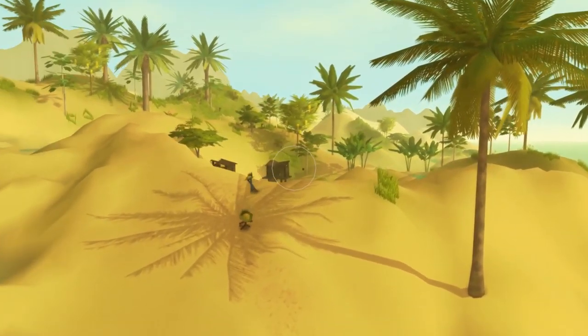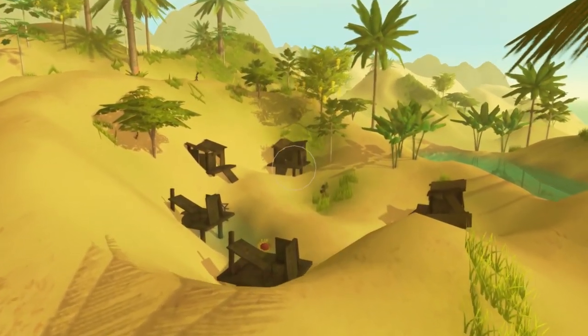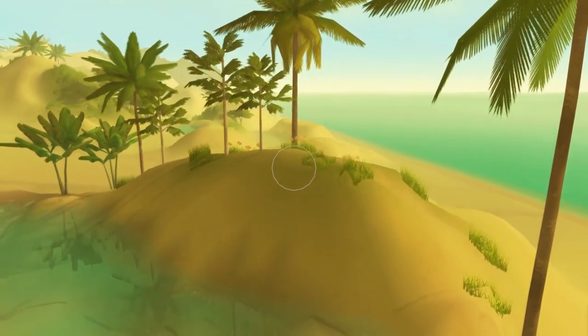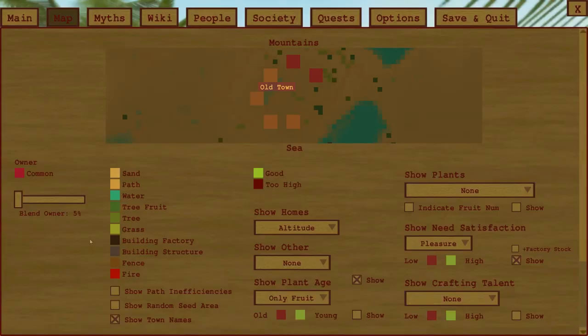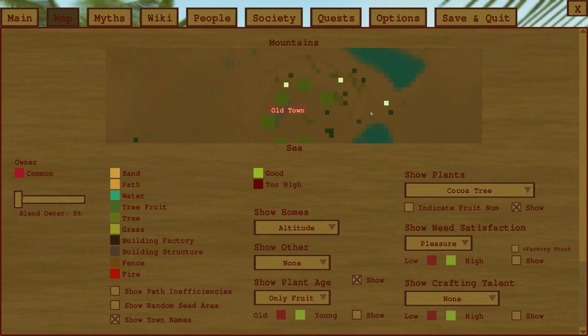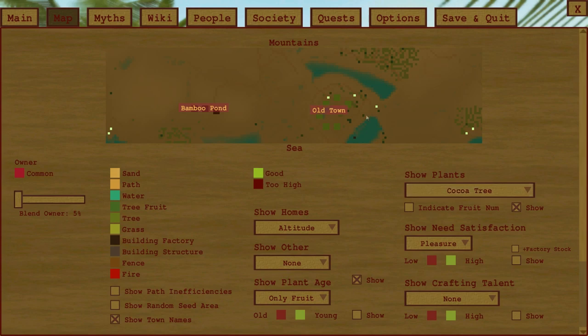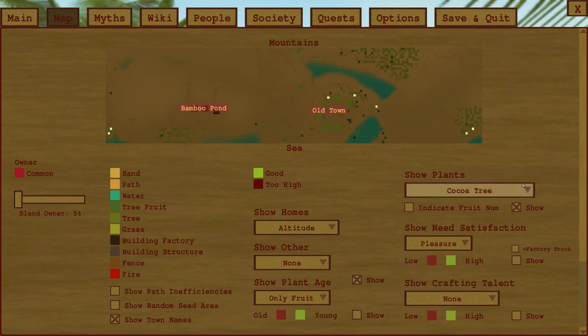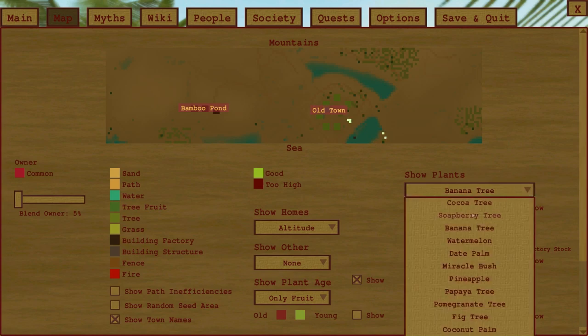Returning to the old town now — it's a really healthy looking landscape, I approve. Let's see what stats we can work out. We can actually see where the cocoa trees are. So we've got soapberry, we've got cocoa trees near the old town, some banana, and watermelon we haven't got because we haven't got the plumbing granites nearby. Date palms will be a bit further away.